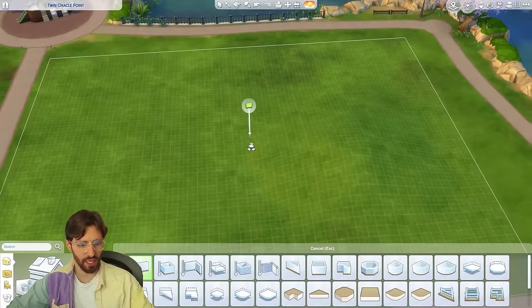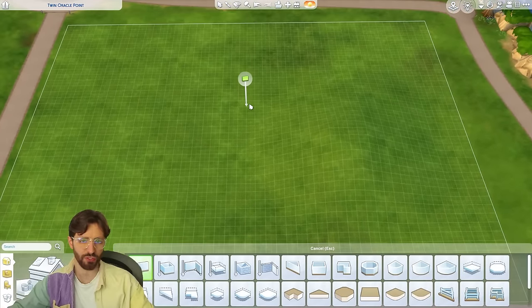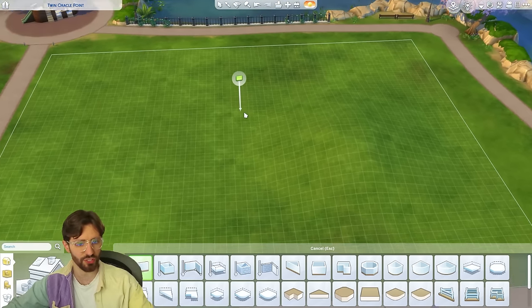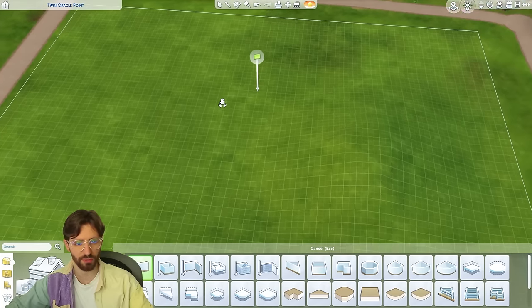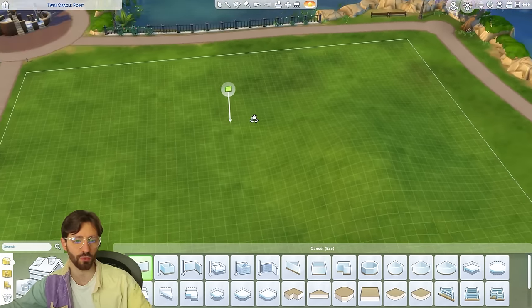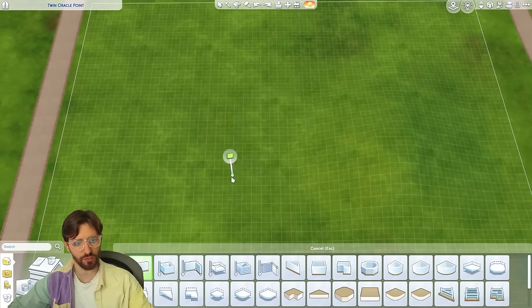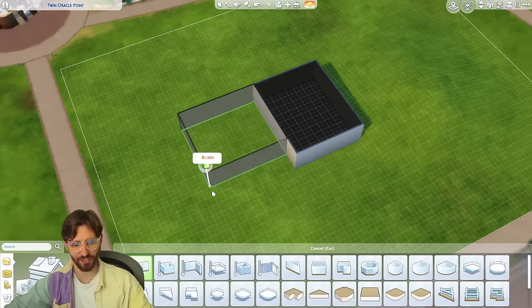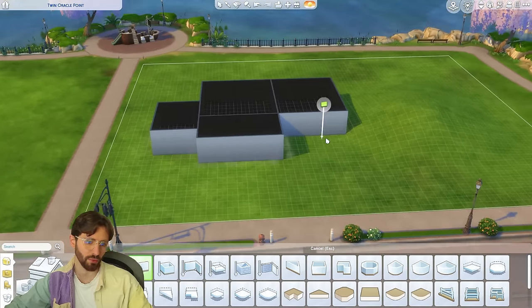I want this house to be very asymmetrical — not just left to right, but also between levels. Each level should be very distinct with different areas and different functions. I think that's really important in a big family home. The bottom floor will be good for bedrooms, but we'll get to the floor plan later. For now I'm just moving boxes around to see what we can come up with.